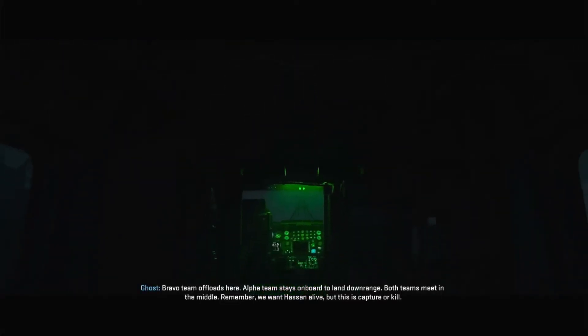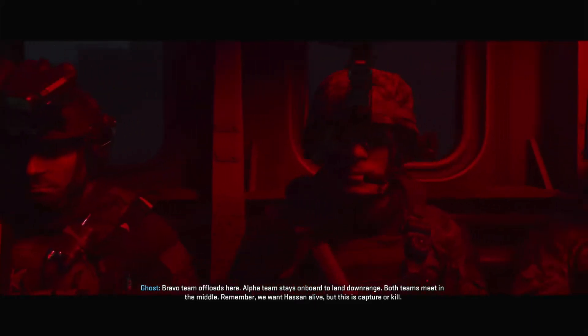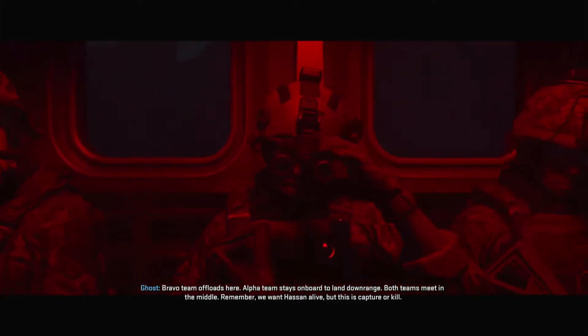Bravo team offloads here. Alpha team stays on board to land downrange. Both teams meet in the middle. Remember, we want Hassan alive — but this is capture or kill.